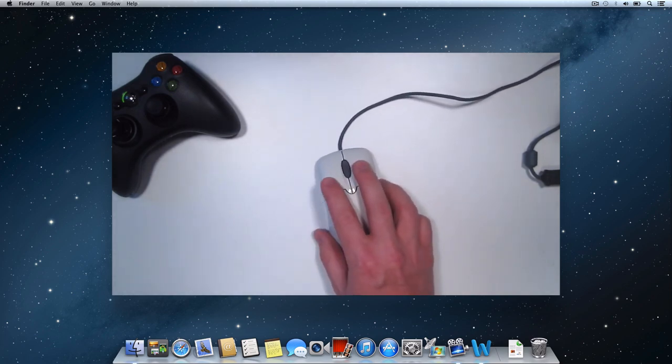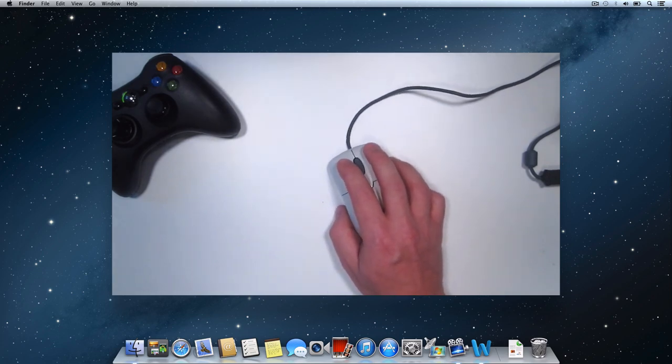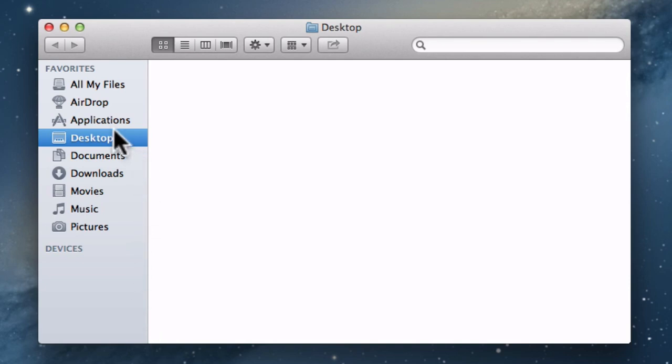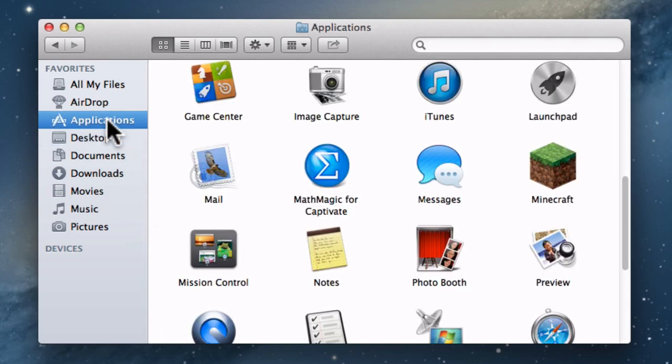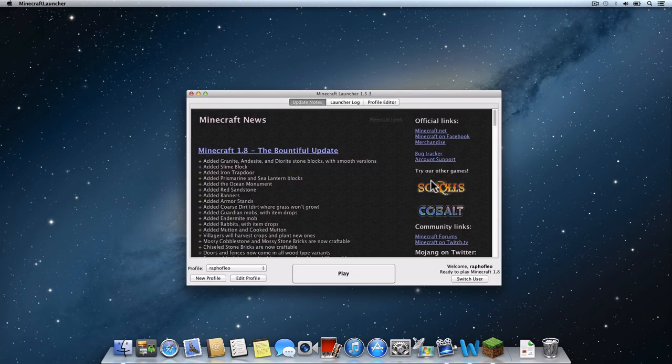Don't worry — the steps are just a click or two away. First, let's load Minecraft. We'll open Finder and go into our Applications menu. For this tutorial, we're using Minecraft version 1.8.